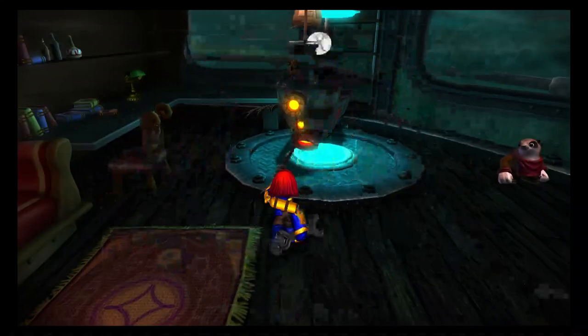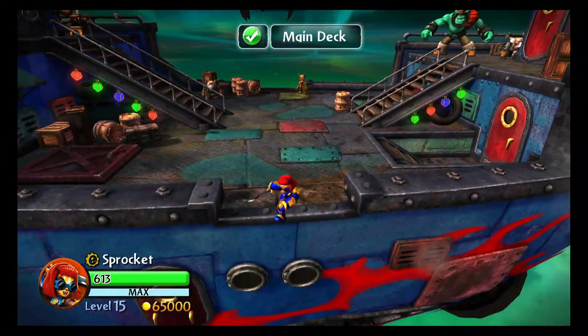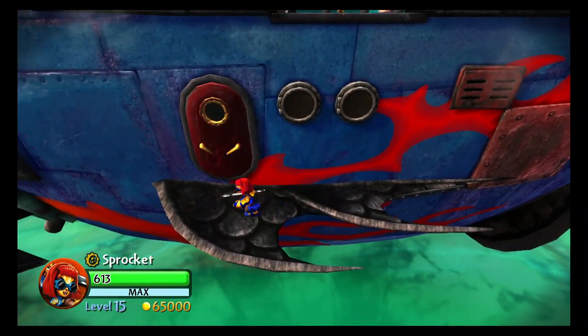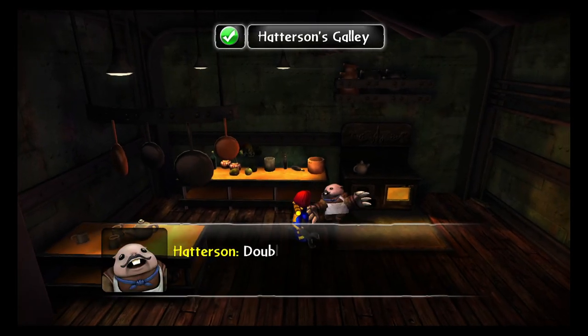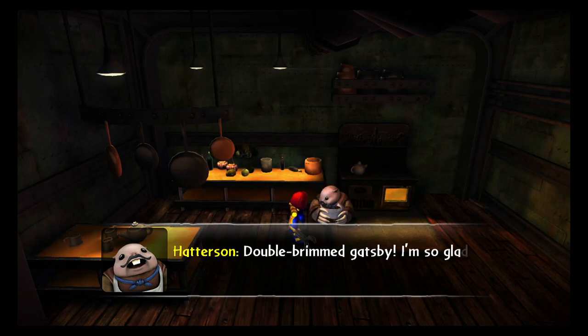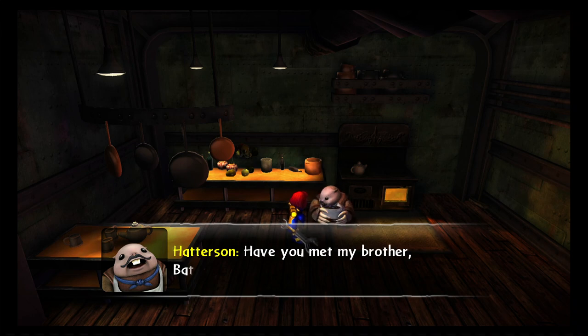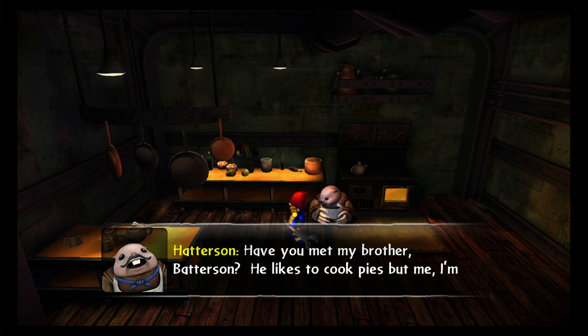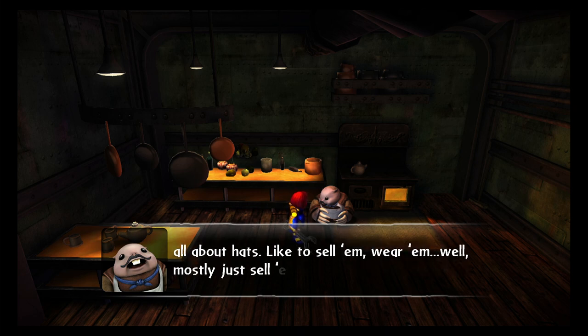Kind of already did it already. Now I don't want to fly it, but I actually want to show this off. Since I got that black legendary treasure, you can actually go down here. And this is Hatterson. 'I'm so glad you found me. Has you met my brother Patterson? He likes to cook pies. But me? I'm all about the hands. I just hail em, wear em — mostly just bail em.'